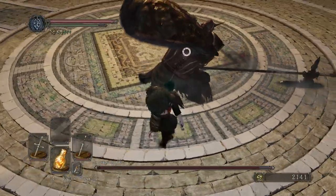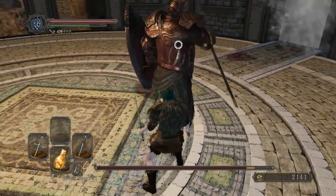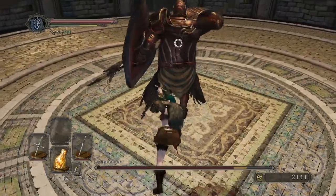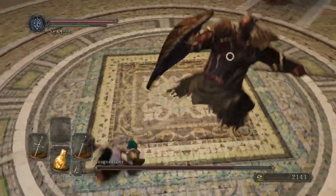This is a pretty easy early game boss and he's only got a couple of moves. Pretty much all of them can be easily dodged just by rolling past him and to the left whenever he attacks. The trickiest part is just learning the timing for exactly when to roll.